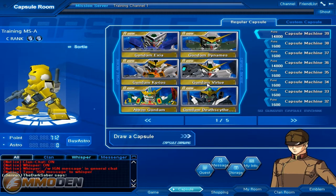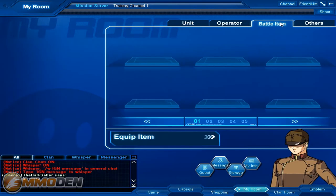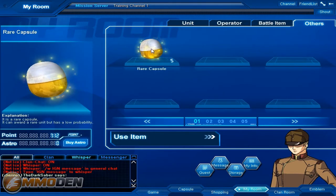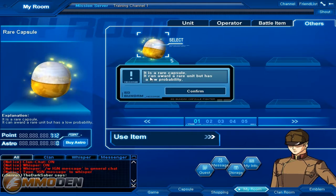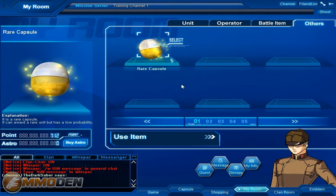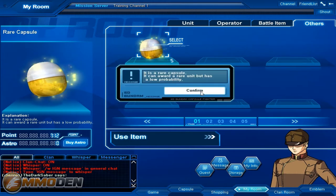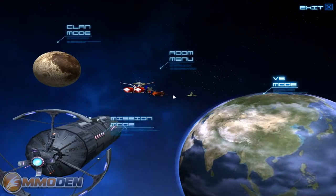Then we've got my room, which has the unit, the operator, the battle item, and then other — which is a rare capsule I was actually trying to open earlier. It's a rare capsule — it can award a rare unit but it has a low probability. I don't know why it's not opening. Maybe one of you guys can tell me why it's not opening.